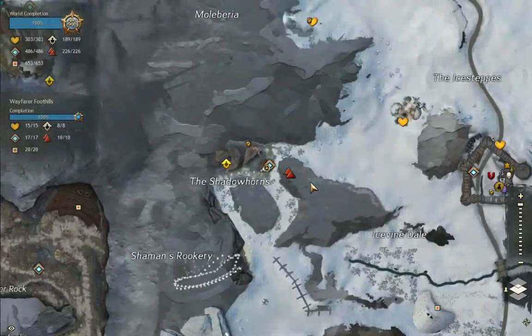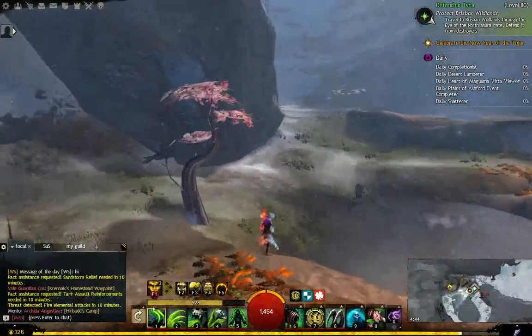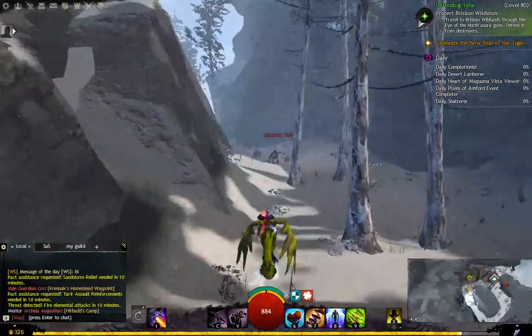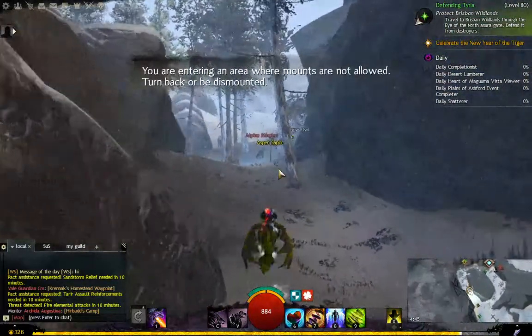Hey everybody, this is Aegis and today I'm going to show you where Fairfoot Hill's jumping puzzle is. You want to come to the Hot Springs waypoint, then run out past the Hot Springs. Once you get close enough, it'll give you a message saying you will be dismounted.